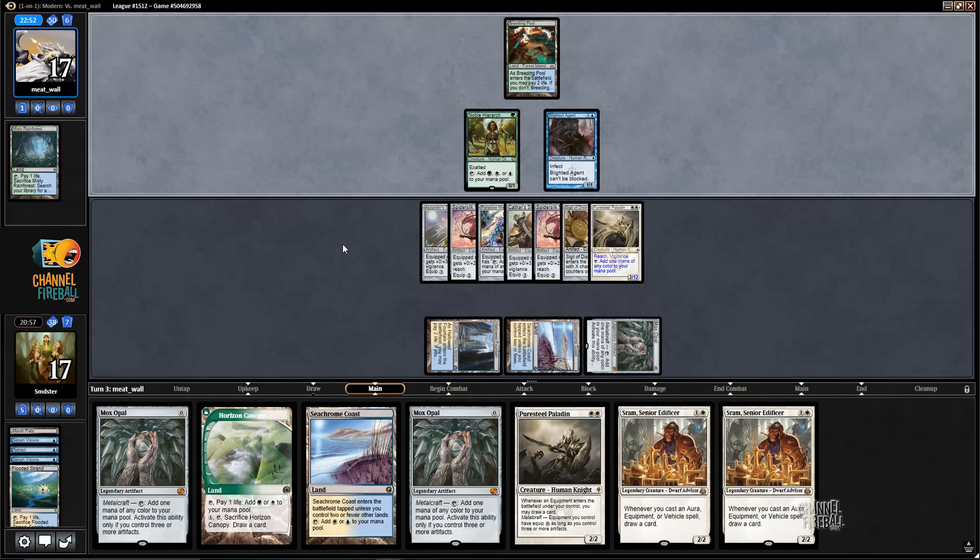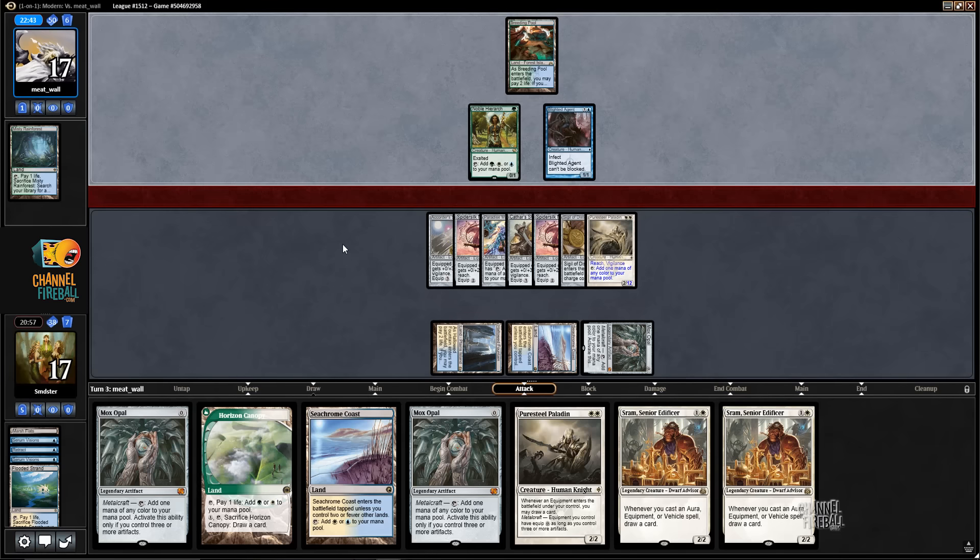Yeah. Well, you'll play two guys — Pure Steel and SRAM. Right. But off Mox Opal, not off of the land, because we might want to crack the land. You can just keep up Seachrome Coast or Canopy so it works out. Yeah. Hopefully we're not dead here.